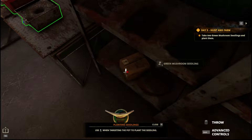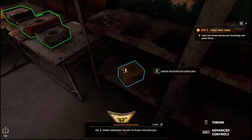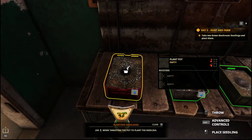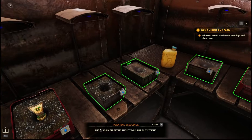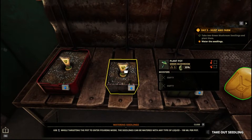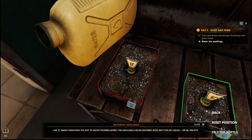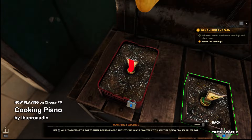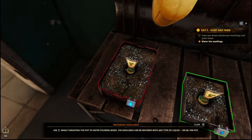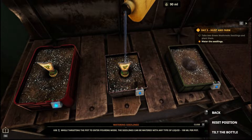I only do one at a time — okay, so let's do the first one. Plant. Let's get another one. Plant. Water them — use this. Yep, water. I guess when that light turns blue, you know you've watered appropriately.